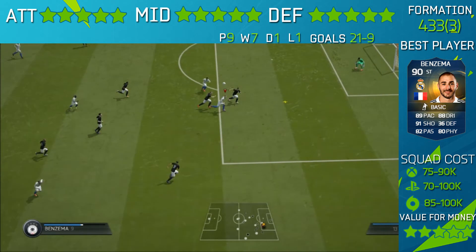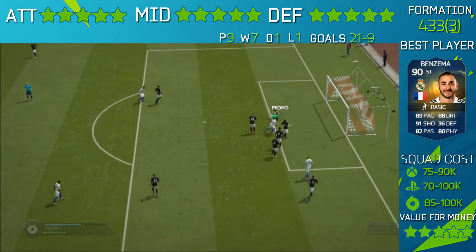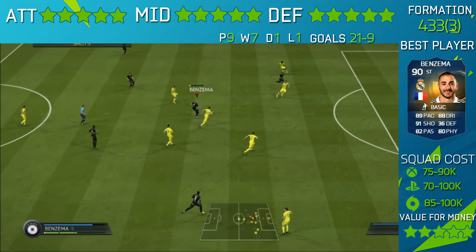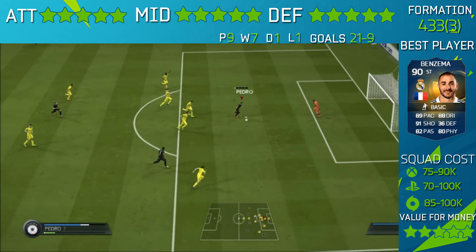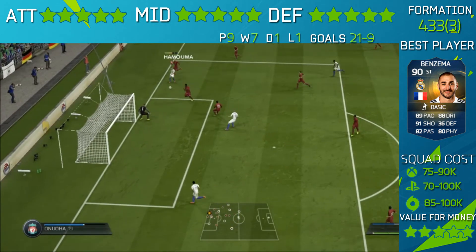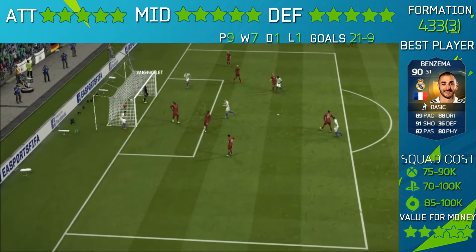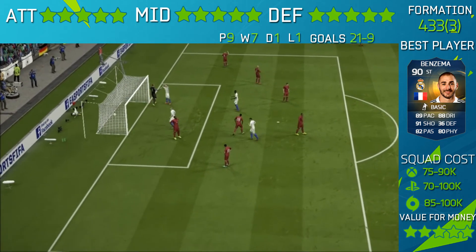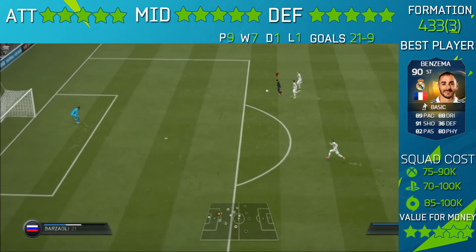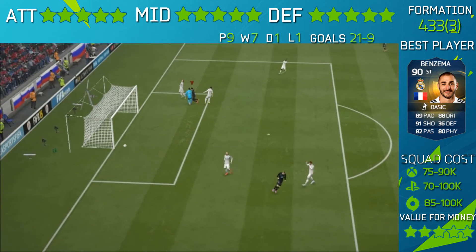In midfield, Xabi Alonso gets targeted more often — the weak point is that the game file corrupted on a free kick attempt with him, but he's a very good leader on the pitch. Blaise Matuidi is a solid midfielder with great pace and great reading of the game. Moving on to Paul Pogba — as the formation is a bit defensive, I only got two or three goals with him, but he's a solid player, quite tall and strong with a real physical presence.